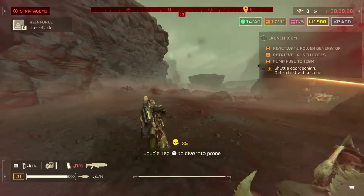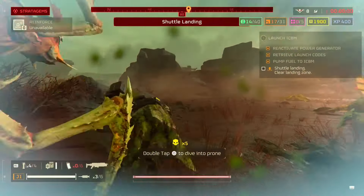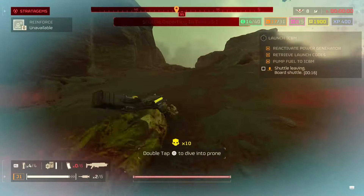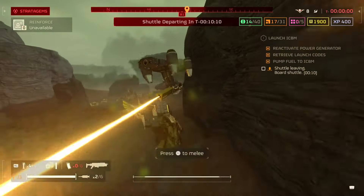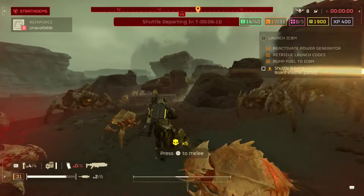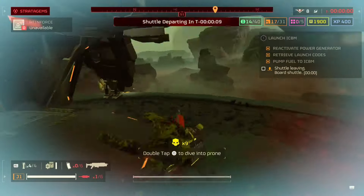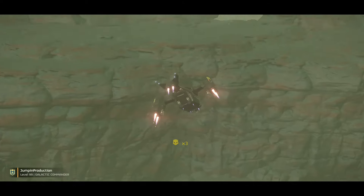Heavy armor gives more damage reduction percentage — they buffed it, with medium getting an additional 5% and heavy an additional 10%. The exact numbers aren't publicly known, but there is a percentage damage reduction from different armors. The big thing I love about this armor is that when I stim, I get the stim effect for three seconds. This extraction was sketchy with a million little bugs chasing me, but I stimmed, dived, made it with zero seconds to spare — well, I made it of course.